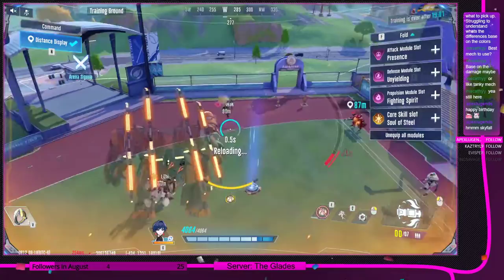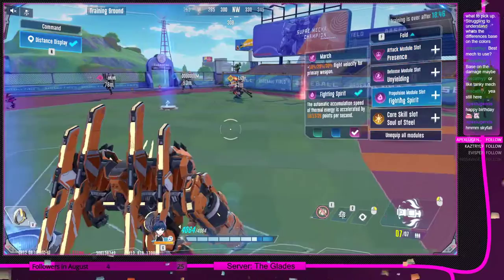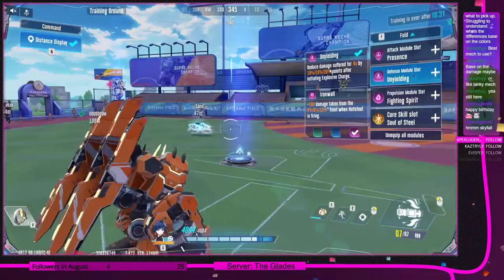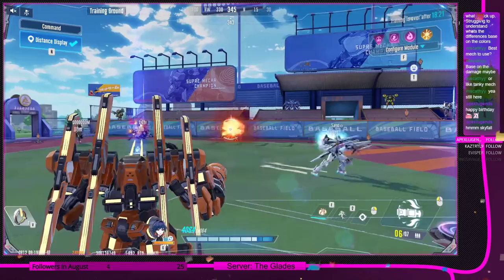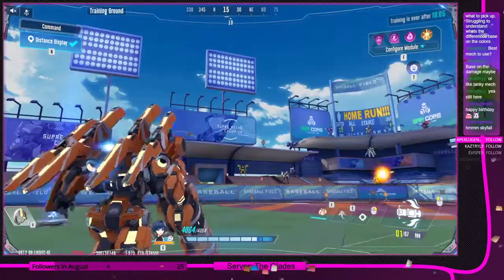You get a movement speed boost whenever you're in rage. Dashing and pressing Q again does a small attack. For modules, I believe Unyielding might be better, but Iron Wall could also work — Iron Wall gives 12% reduced damage in a 180-degree area at the front while you're shooting. Unyielding gives 20% damage reduction while in that stance, so it's really up to you.